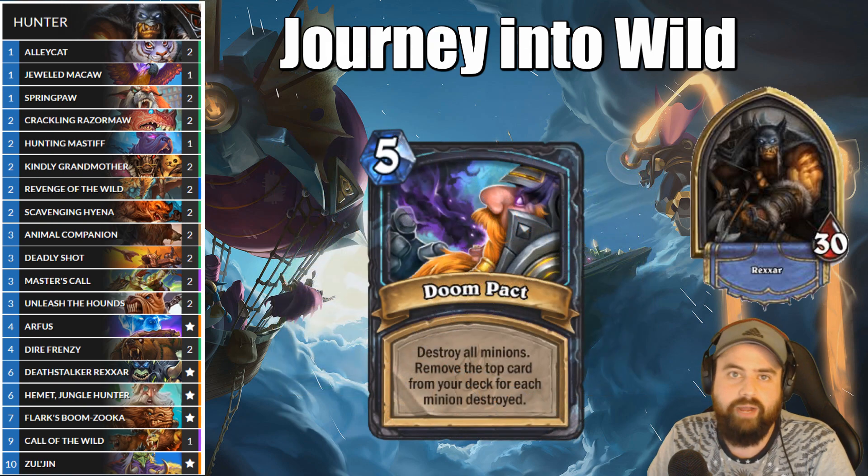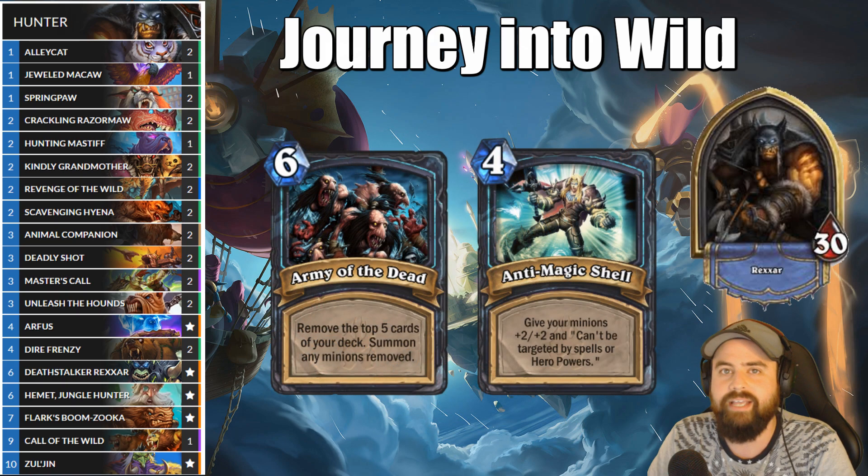Most of the Lich King spells will work out in our favor as they cascade out with Zul'jin. Just be careful of Doom Pack — that one can be a little bit awkward coming out randomly. Also look for ways to grab lethal with Army of the Dead into Anti-Magic Shell, as it's possible your deck will have many charged minions in it post-Zul'jin.